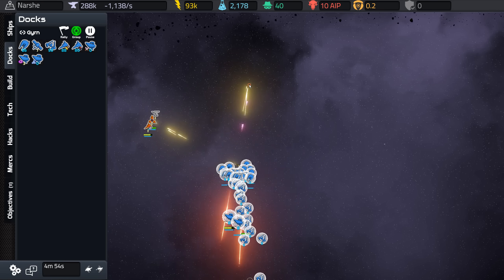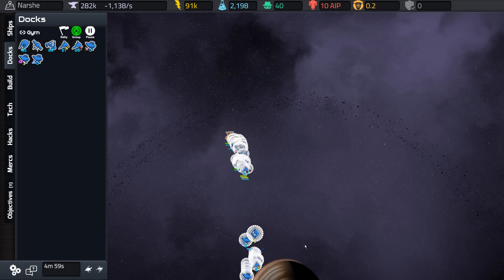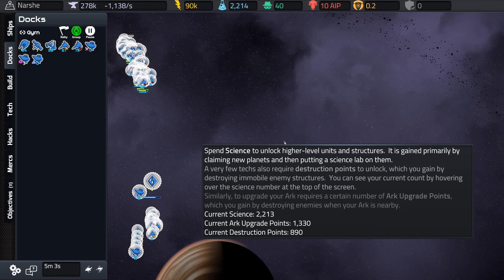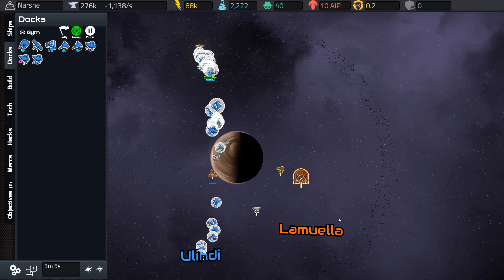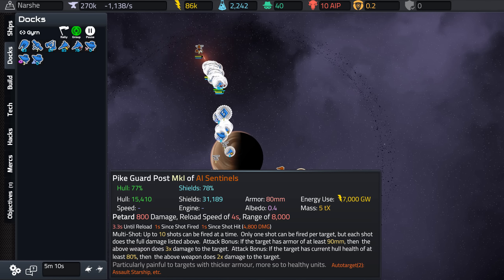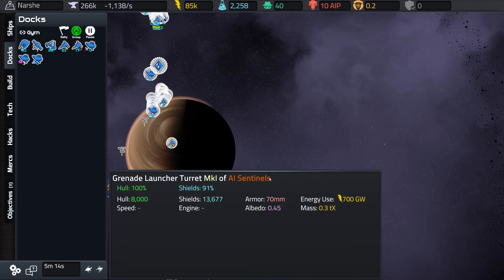You can see a lot of different stats for everything here — shields, hull, damage of weapons and all that. I'm going to wipe out things that can shoot me first, then worry about shield generators and guard posts, which are not terribly important. Let me go take this base out, and then I can make my own base.